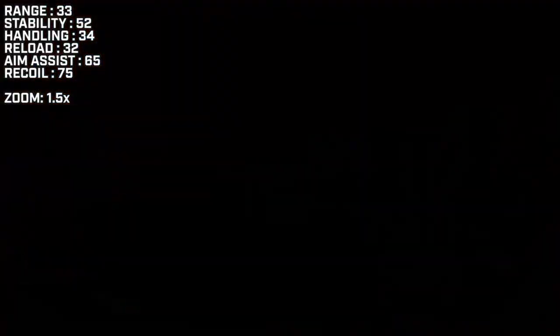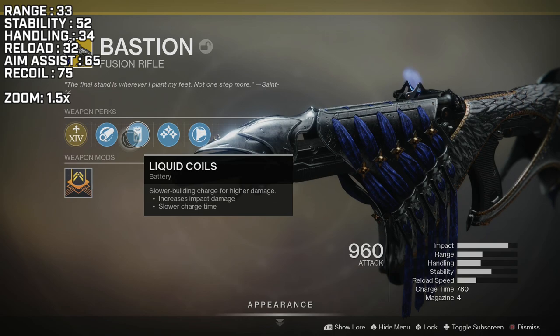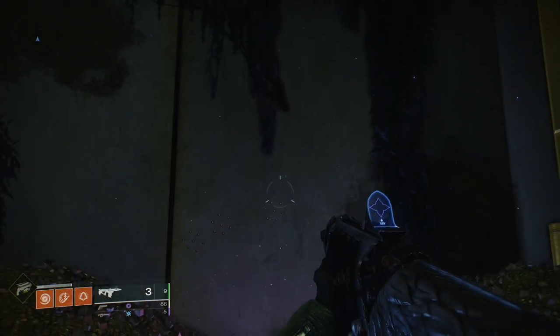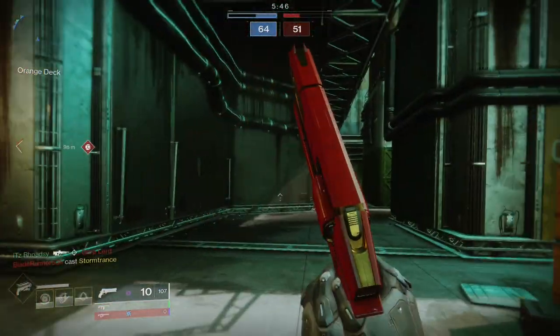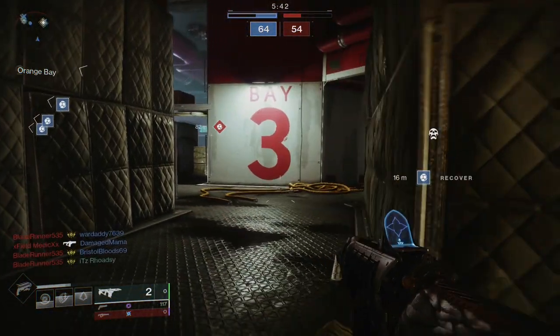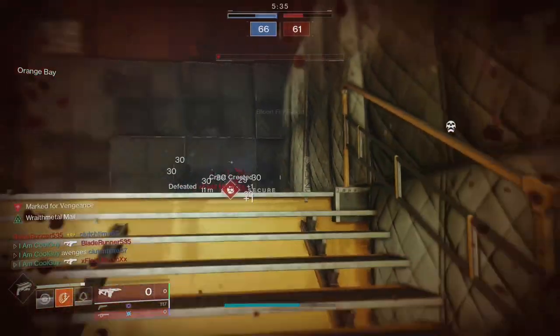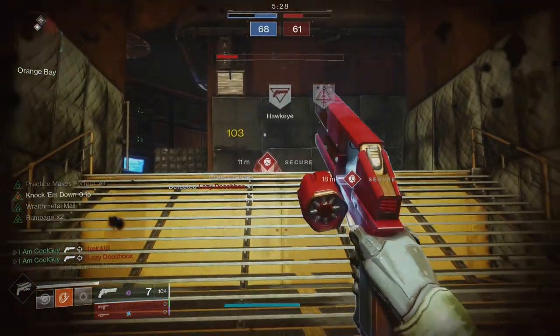It has three perks that alter its stats: Hammerforged Rifling, Composite Stock, and Liquid Coils. Liquid Coils increases impact damage but makes you have a longer charge time. Its exotic perk is Saint's Fist — charged to fire three spreads of kinetic slugs. Each slug comes out in a consistent hexagon shape every single time. It shoots three volleys of seven slugs, each in a perfect hexagon shape. Each one of these slugs does damage, so 21 total damage points consumed by one shot. It's classified as a fusion rifle and has a charge time, but with slugs it kind of acts like a shotgun with a consistent shotgun spread.